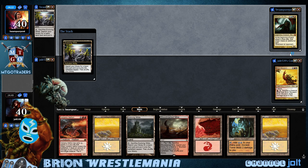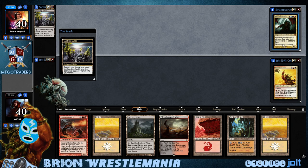So I'm gonna keep on this one. This is a nice little mana hand. It's a little slow, but hopefully with that extra card draw we can really take advantage of it. Welcome to Brion Wrestlemania! I hope you have your lucha mask on.